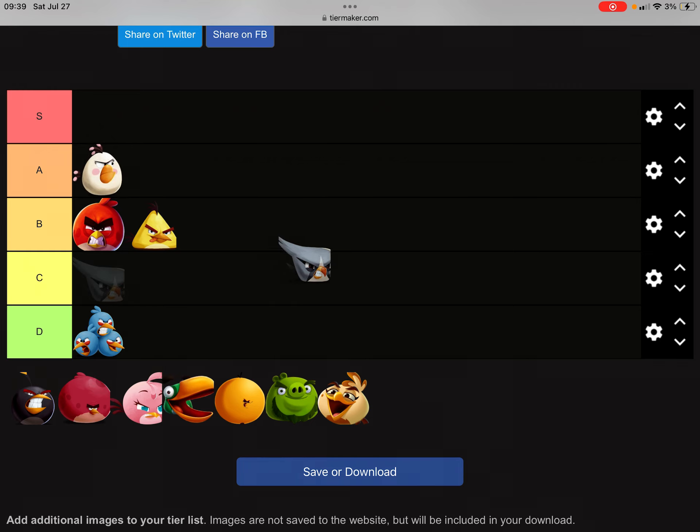Then we have Silver. What do I think of her? I mean, it's alright I guess. I used to think she was one of the only bad birds since she's not that good with objects, until the shockwave came in. The shockwave to send objects flying is a pretty cool feature, and she also does good damage in boss battles. So yeah, C tier.